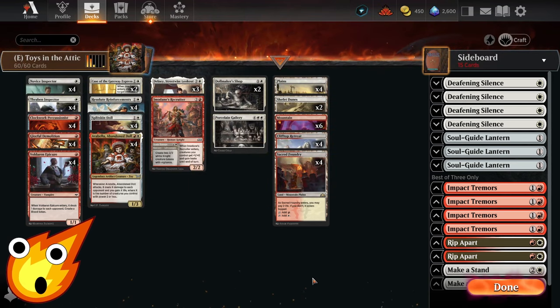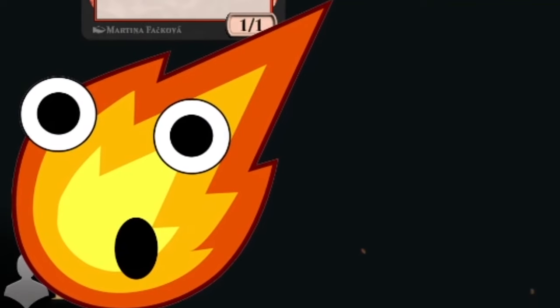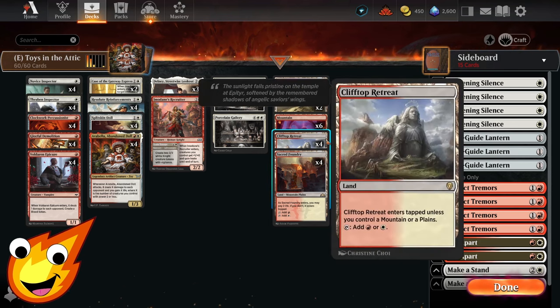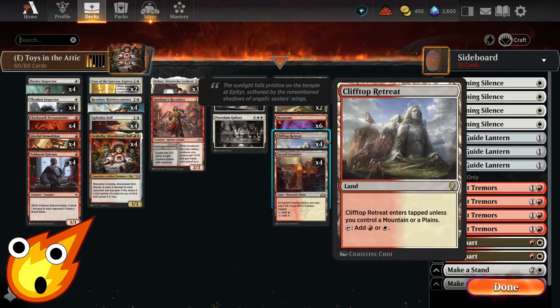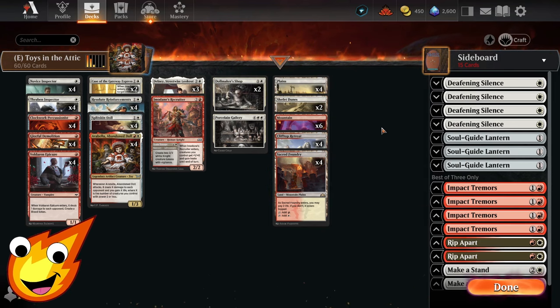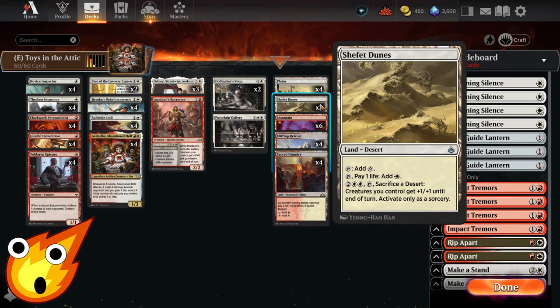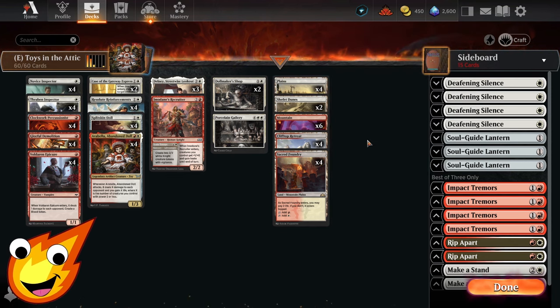As far as the land base is concerned, normally this is when I tell you we're going as cheap as possible. However, the main deck is already budget-friendly as is, so we were able to splurge a little and get some actual shock lands — shocking, if you will. We also got Clifftop Retreat as our rare lands of choice to make our deck more consistent. We'll have some 6 Mountains, 2 Shefet Dunes if we need to pump the whole team, and some Plains to round out the package.